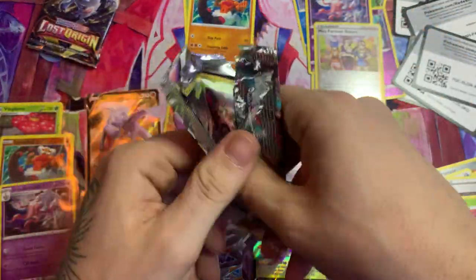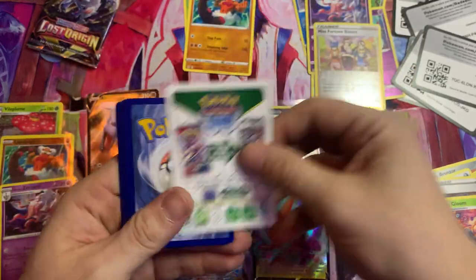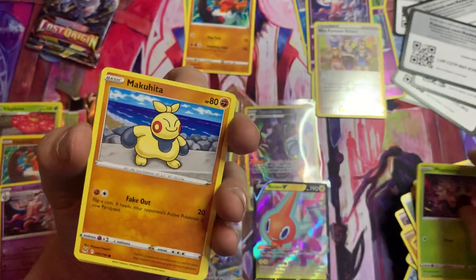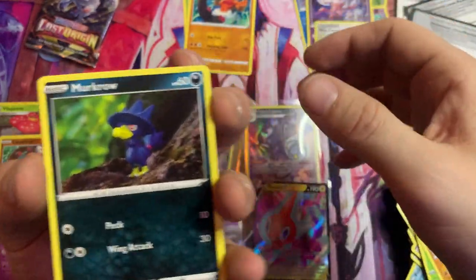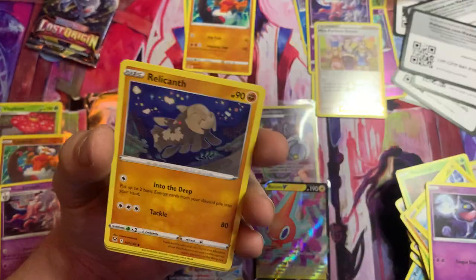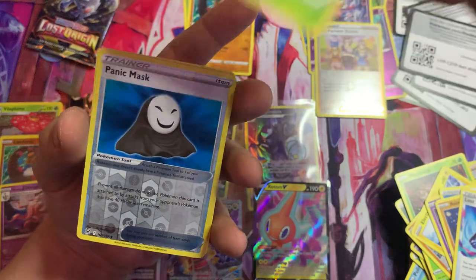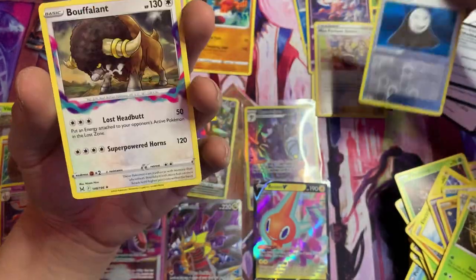Hello everybody, I'm sure this won't make its rounds too far, but hello — we are in it. Two, three, only two on the floor. We got Phantump, a Makuhita, Electric, a Murkrow — I like that card, nice color. Water Energy, Relacanth, Lost Vacuum, Sableye. Panic Mask — that's pretty cool looking. What's after Panic Mask? A Buffalant.